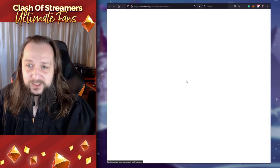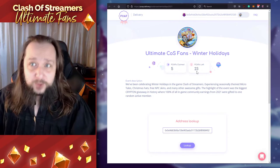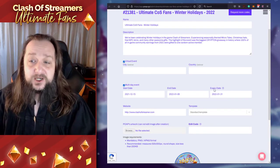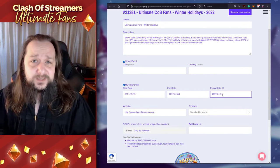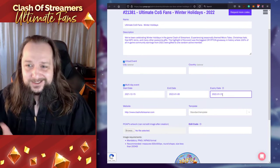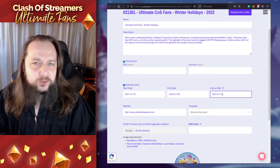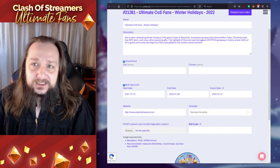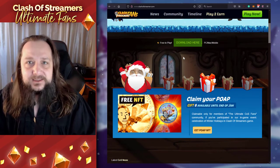Now when we refresh our site, what do we see? Five tokens claimed, 23 to go. The deadline and expiration date is set to the end of the month, so you still have plenty of time to claim your POAP. No one who participates in our giveaway leaves empty-handed — we've got something for everyone.